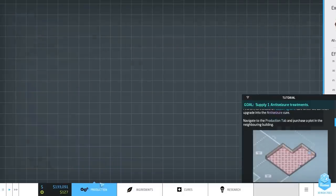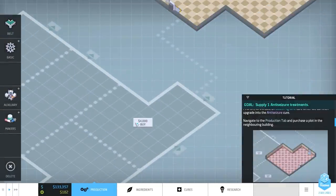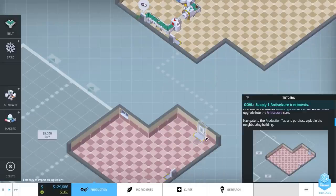Go to Production tab. A special plot in a neighboring building - where is that? Oh hello! That's actually really cool. So these connect, I guess? Directly? We have a window - that's awesome.